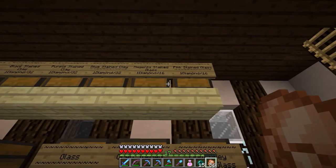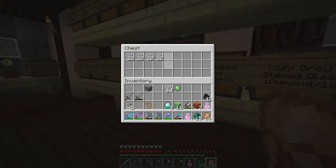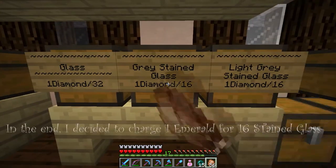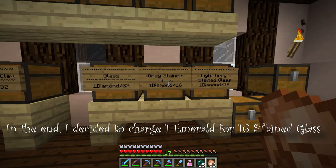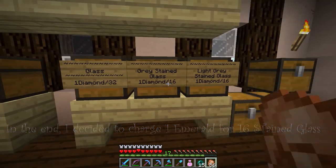So there's all the stained clay, and over here is the stained glass. Here's regular glass — one for 32. Currently I have the stained glass priced at one for 16, because not only do I have to smelt the glass, I also have to dye it. I'm not sure anyone is going to pay that, so I'm considering changing it to one for 32.